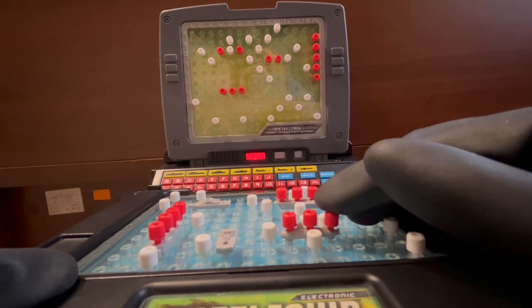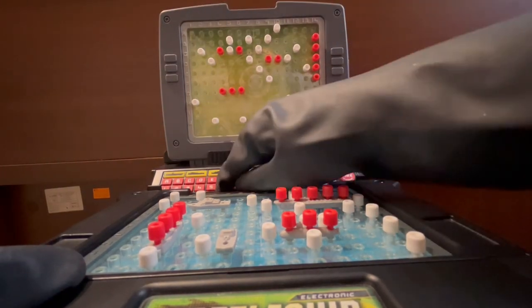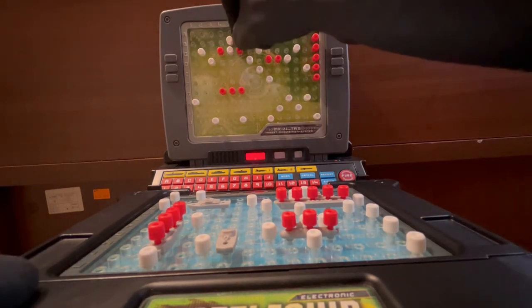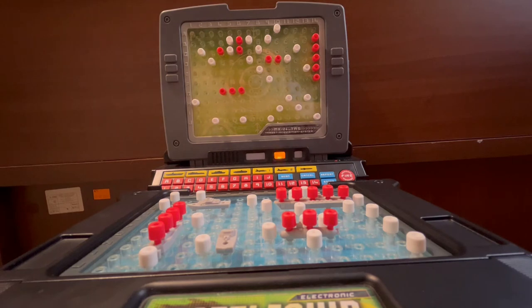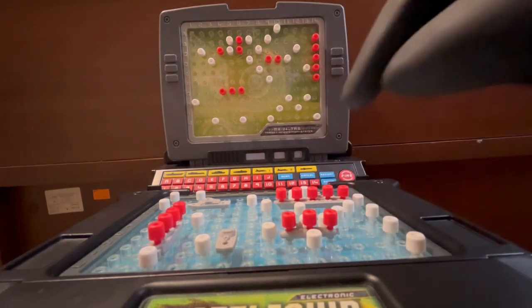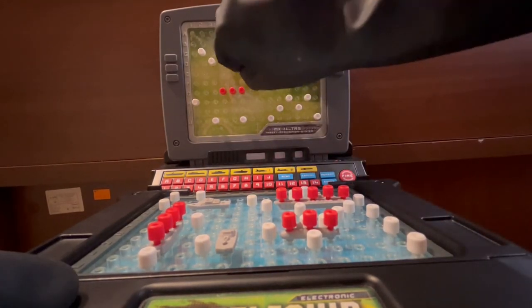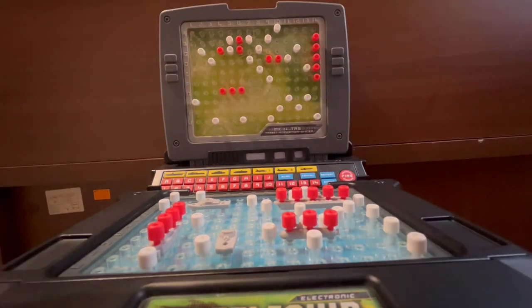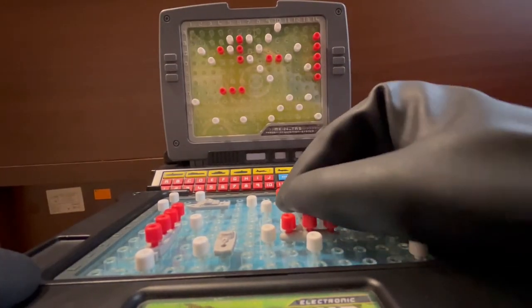My submarine. Now I will shoot at Bravo 6 — hit at Bravo 6! The computer missed at Foxtrot 12. Now I will shoot at Delta 6 — it's 100% a battleship. The computer missed at Gulf 9. He's trying to kill my already-dead submarine — I don't know what he's doing. So I will shoot his battleship down.